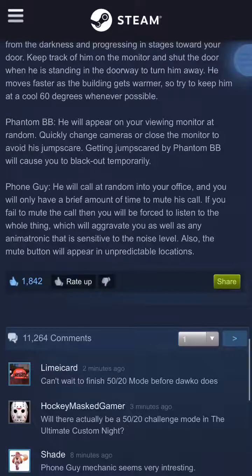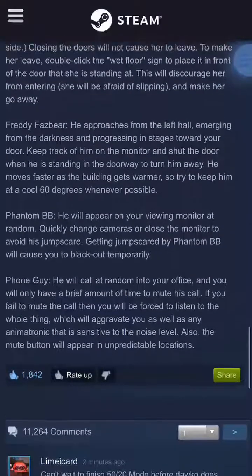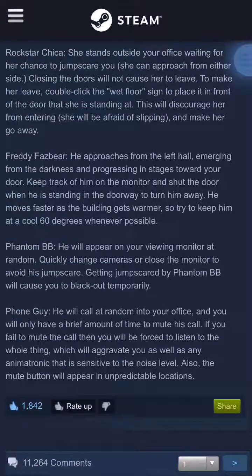So first let's break down Phantom Malone Boy. Basically he will appear on your monitor randomly, which means that at any time — for example, you could be busy with another animatronic — and he will just appear randomly. You have to quickly change the cameras or close the monitor to avoid his jump scares. That's the same mechanic as Five Nights at Freddy's 3. If you saw him you have to close the monitor or skip that camera. Getting jump scared by Phantom Malone Boy will cause you to blackout temporarily, meaning there will be a black screen for a moment or two.